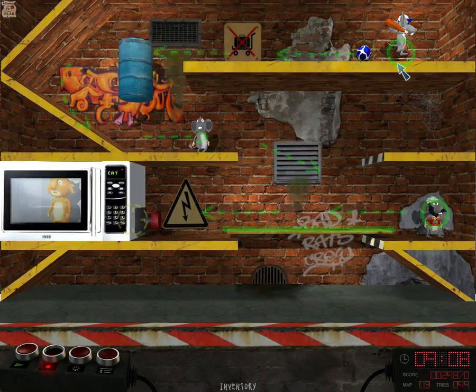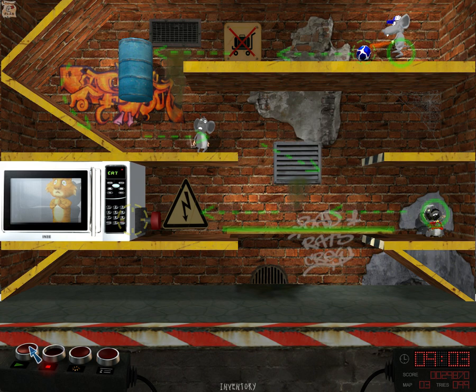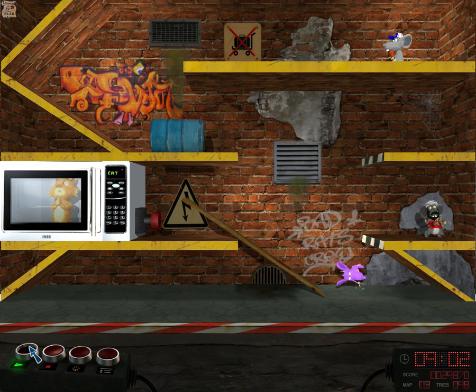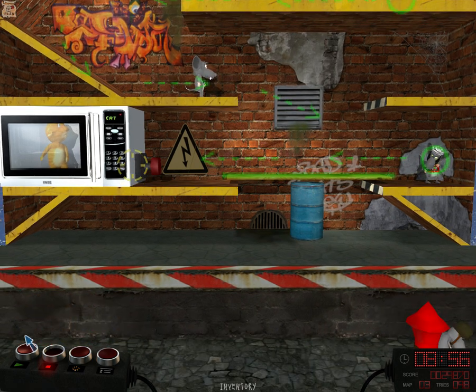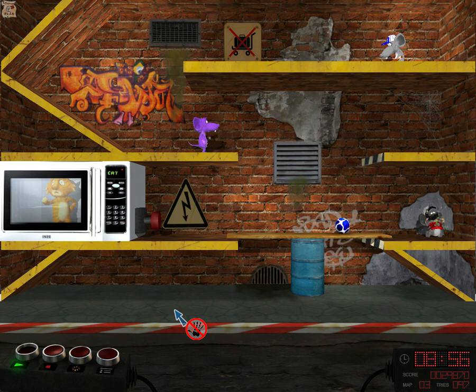And we'll just put a batter here, because why not? I think I've done it, you guys. The suicide rat is so sad. Get rid of the barrel. I think the barrel goes there. I figured it out. Okay, come on, ball. Which appears to be some kind of weird alien egg. I did it. I did it.